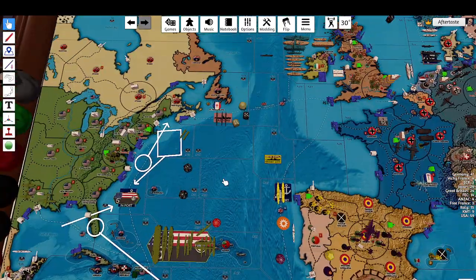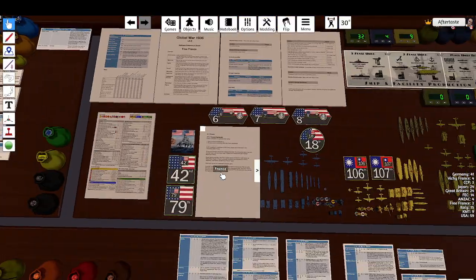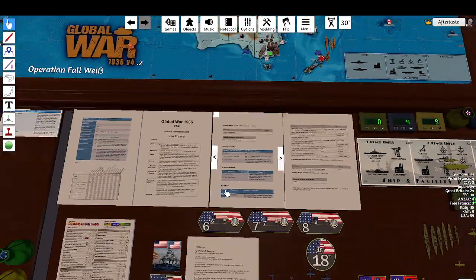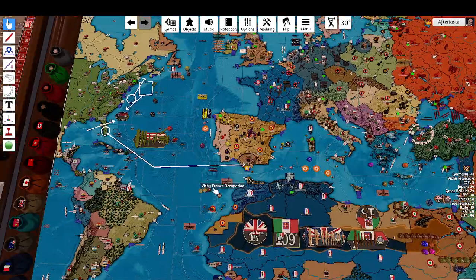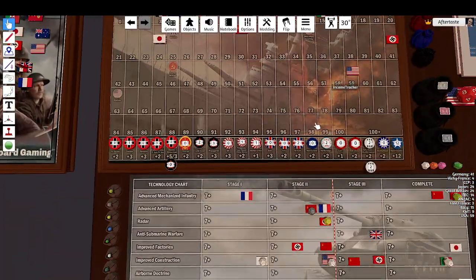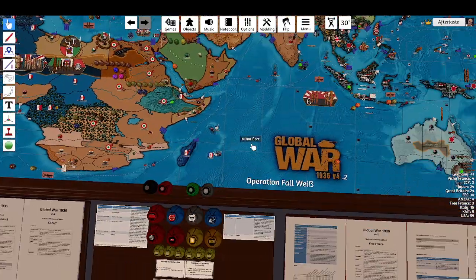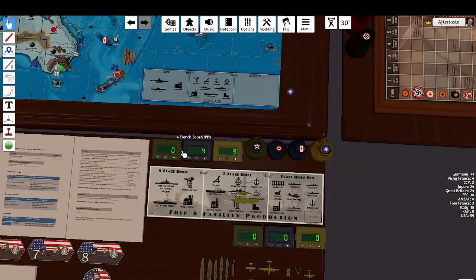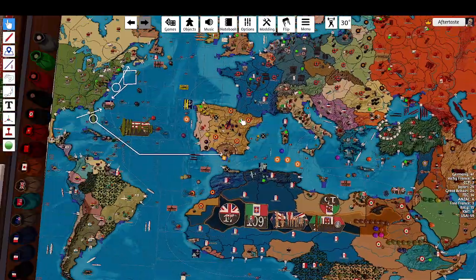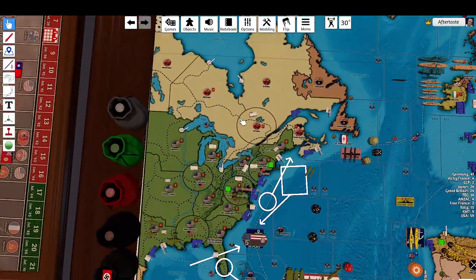New units placed. Time to spend the money and collect income. The United States is down by four, so 159 minus... we collect 71 for the next turn — 12 income plus the existing total, giving us 71 for next round.